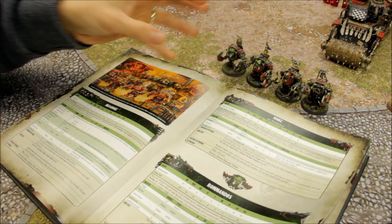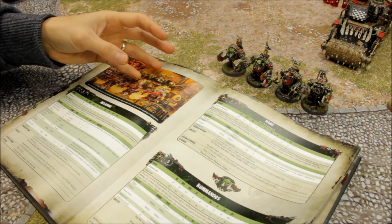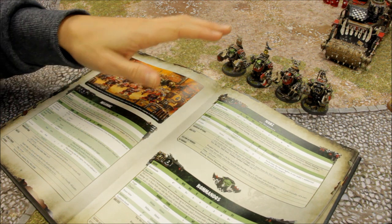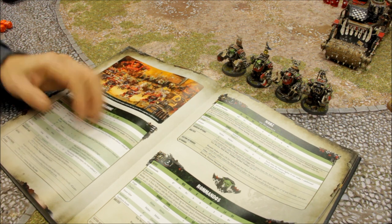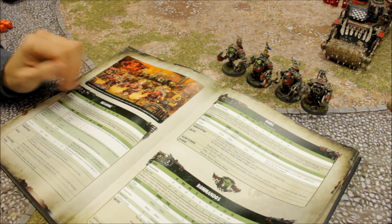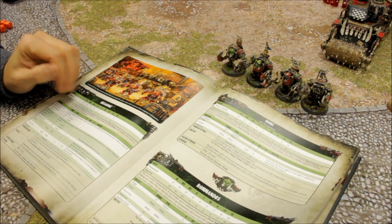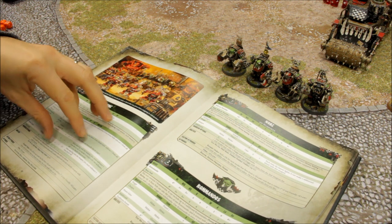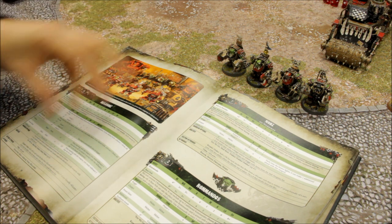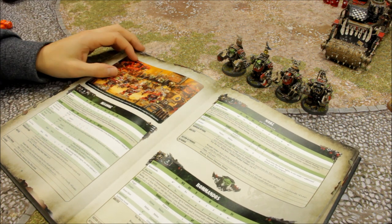Whether it's a unit of Space Marines, Primaris Marines, or a vehicle, I want them to smash through in close combat — that's their job. They need to be tough enough to endure incoming fire and be a real bane for the opponent to deal with. They also have Waaagh!, which means when they charge they can reroll any number of the dice, so they're quite reliable on the charge.